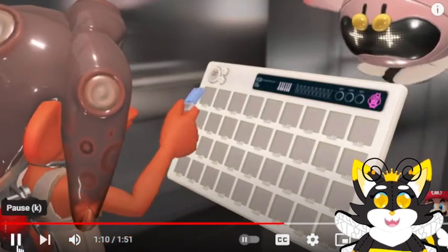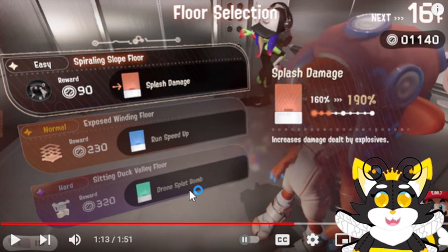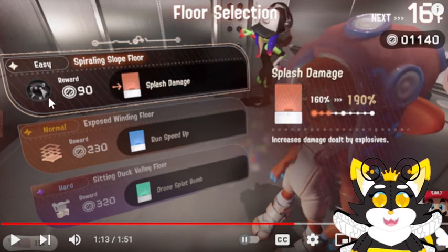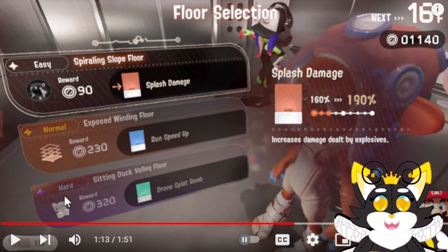I know it said something about color chips. It gives you like an easy, normal, and hard mode for each floor — or at least each section of the floor I guess. I don't know what this part means but I guess that's to tell you what's gonna happen in that part, because this looks like the Splat Zones thing right here — that looks like the Splat Zones logo.